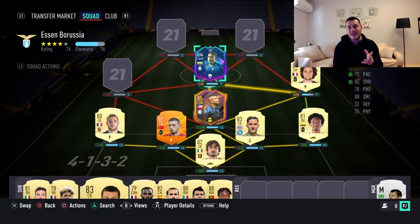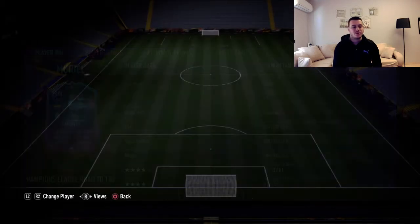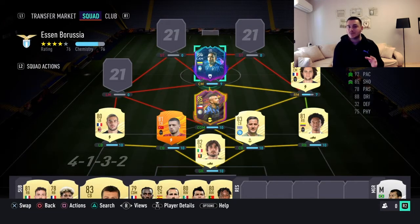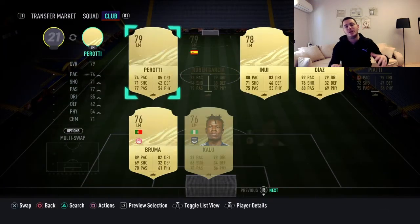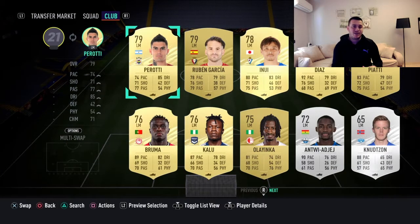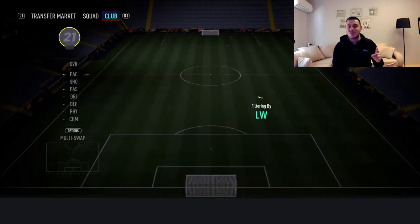On the CAM or CM position, I have Luis Muriel — Road to the Final Champions League card. Fantastic card, and only for about 30,000 to 32,000 coins. Four-star weak foot, four-star skill moves. He's going to play as a striker — this is just me linking up the players. You can link them however you want.